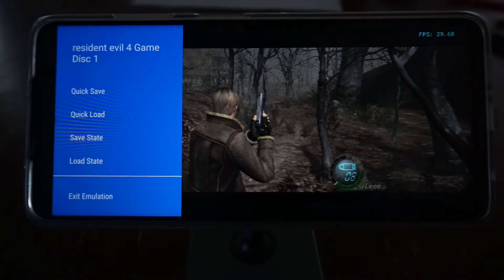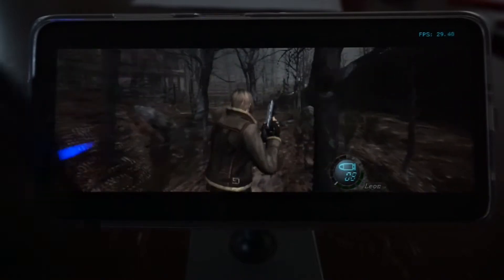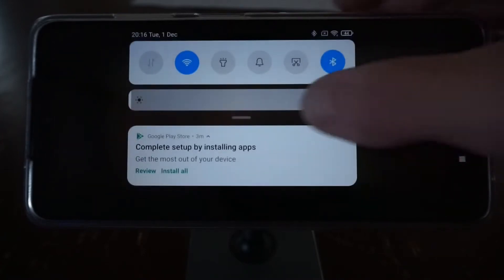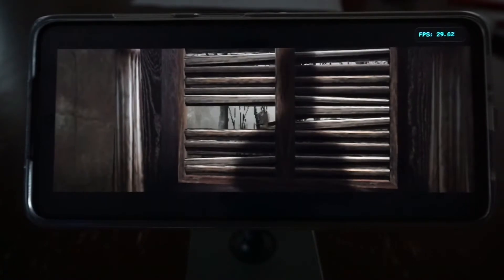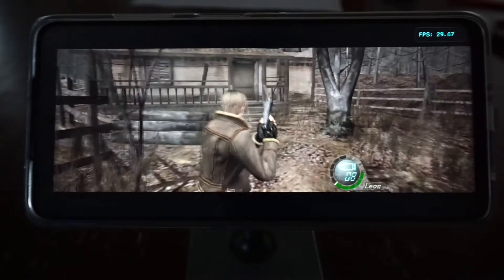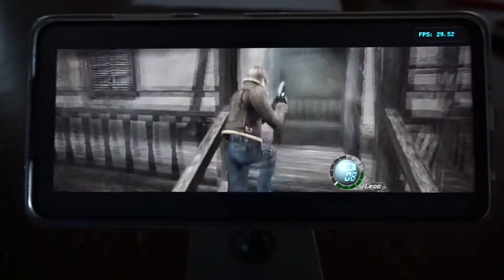Right now I've got Resident Evil 4 loaded up and I'm just going to play a little bit of it and check out the audio emulation. The internal resolution is set to 1. I'm just playing using a DualShock 4. I do believe the controls mapped out quite right, but still attempting to see if it's playable — just trying to figure out the run button.